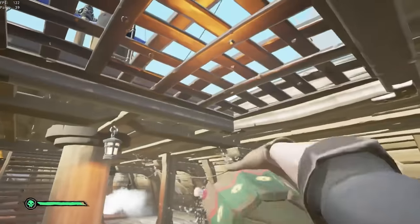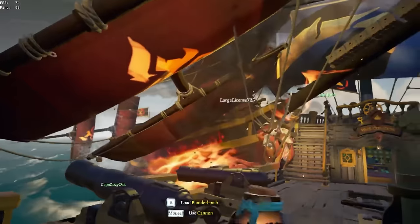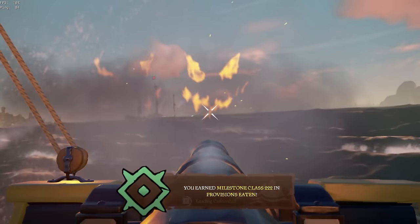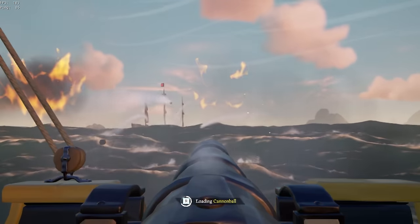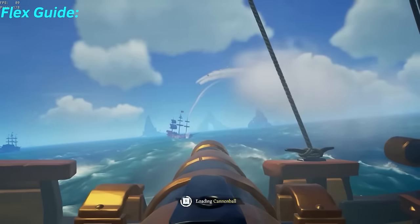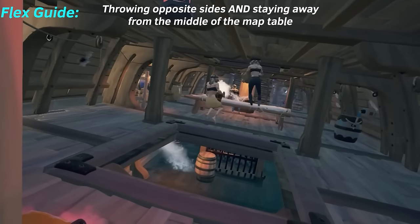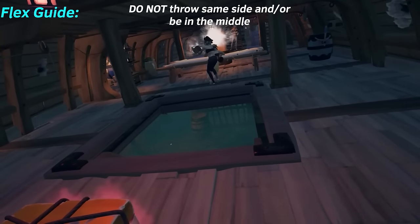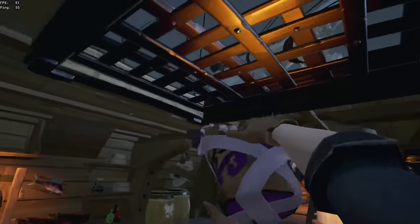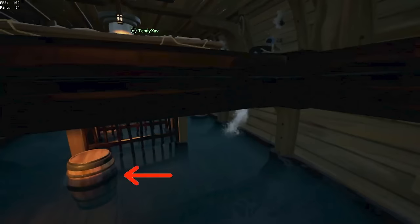So if you're bucketing and the water is beating you and slowly rising, call flex down to bucket with you. If you're down below repairing and suddenly three more holes pop up and you won't be able to get back to the grate in time, call flex down to save the boat. When you and flex are both bucketing, make sure you're bucketing correctly — throw from opposite sides of the grate, one throwing left and one throwing right, so there's no chance of backsplashing. Don't hog the middle of the map table; be as far to the side as possible to avoid an accidental backsplash.